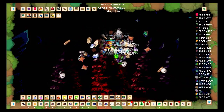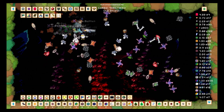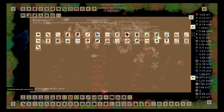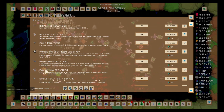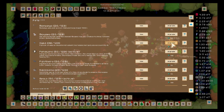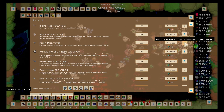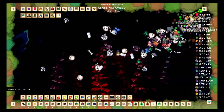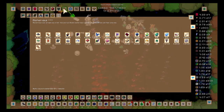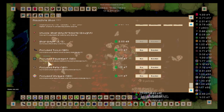Another thing I did is I made some essence to upgrade one of my pets — the owl. I upgraded it a little bit. Anything to get a little more damage — I don't need that much more. I'm getting a decent amount of mats now.